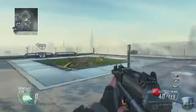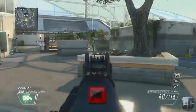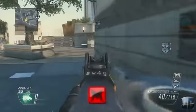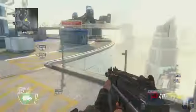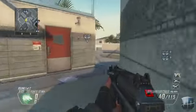Scorestreaks can't really do too much on this map. If you called in a stealth chopper, escort drone, or lodestar, I feel like the lodestar would only get three or four kills here, whereas on a map like Meltdown you'd probably get 15 to 20 kills so easily. It's magnificent how easily you can get kills with the lodestar on Meltdown.